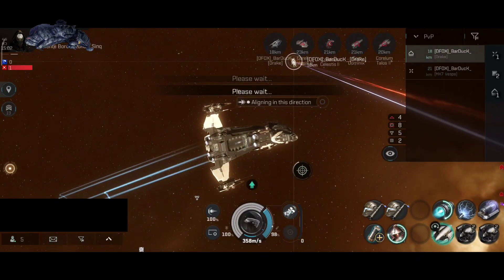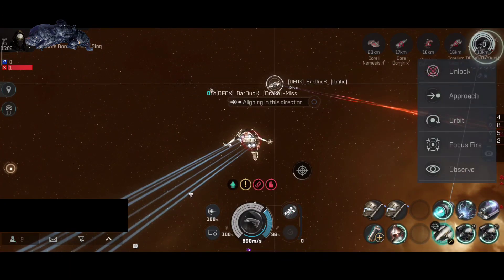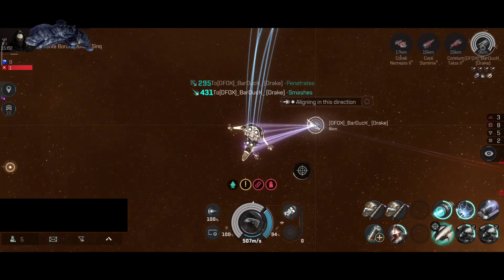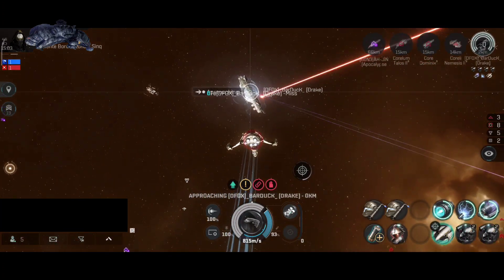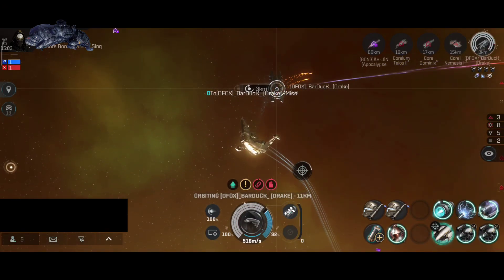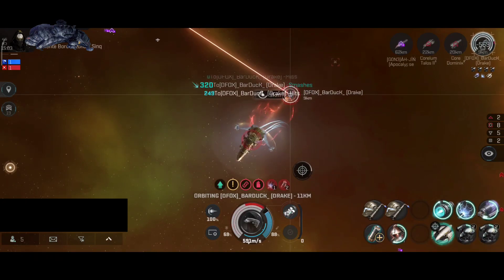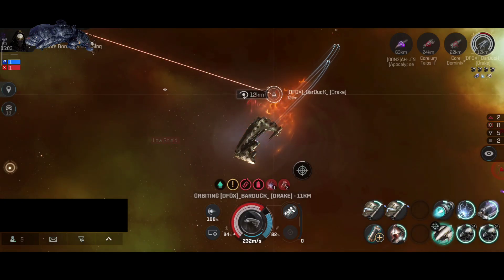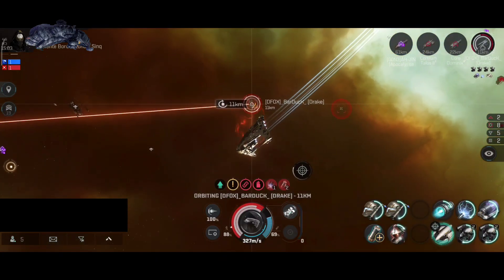Let's yeet the Maller at the first target: a Drake. The Drake is a battlecruiser and can be tanky with good DPS. Usually Drakes use normal medium missiles, which is no problem to tank. If it's using rapid missiles it'll be a bit more difficult, but manageable. If it's using torpedoes there might be a problem. The first victim of the Bot Maller is a Drake — I've entered orbit, they've been scrambled and webbed. I'll try to approach and ram. Looks like this Drake is a tanky one.